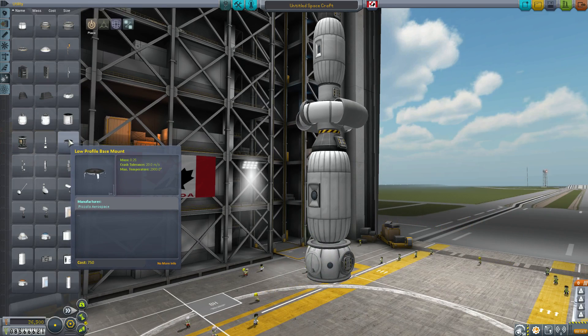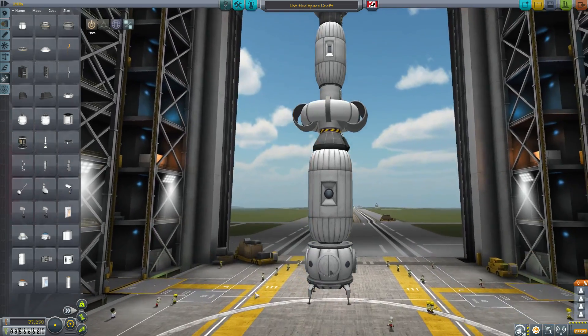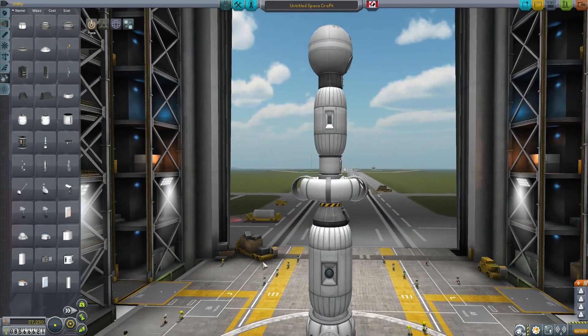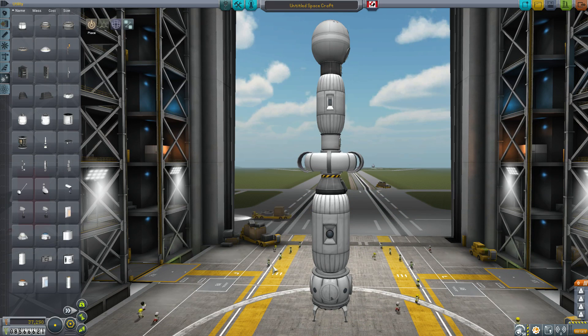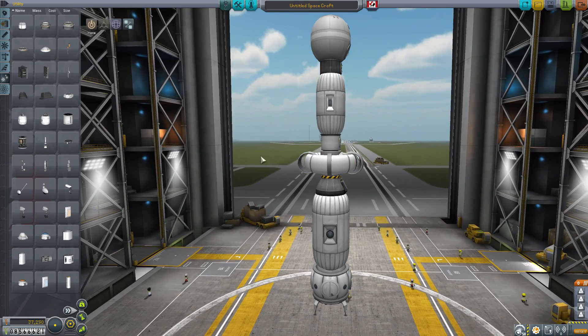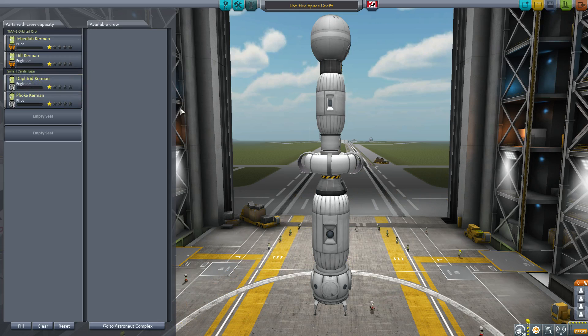The sixth and final part is a low-profile base mount. So these are the six parts that are part of Porkjet's Habitat Pack. As you can see, these are all 1.25 meter parts except the inflato flat and the base mount, which are 2.5 meter parts. What you can't tell from the VAB is that these are mid to late game parts, with the 550 and centrifuge in particular being at the end of the tech tree. Looking at the crew tab, it's only the command pod and the centrifuge that allow you to have kerbals in them — all of the other habitats need to be inflated before they can house any kerbals.